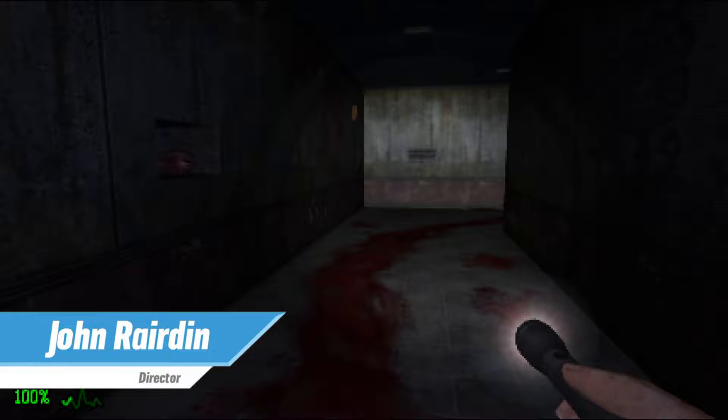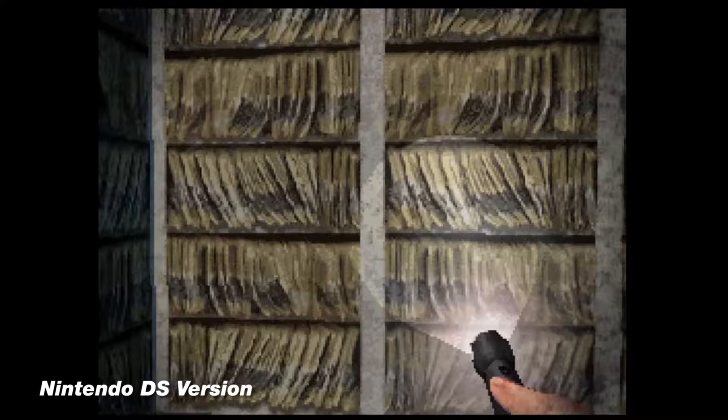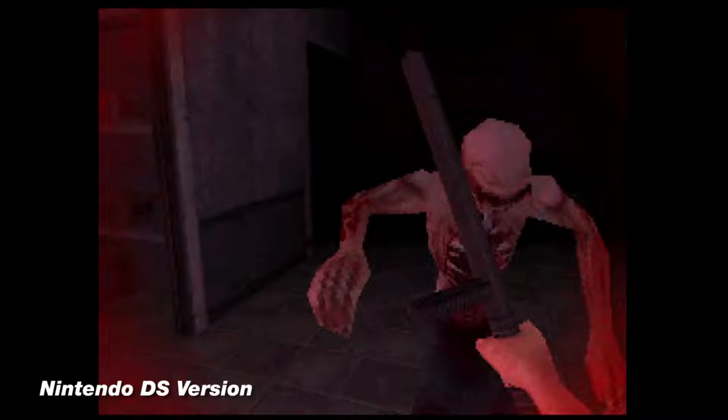Dementium the Ward is making its way to Nintendo Switch 16 years after its initial release on the Nintendo DS. That DS game is a somewhat iconic release for fans of that platform. It was the first game from developer Renegade Kid, now known as Atoui, and pulled off on DS what was usually limited to big first-party releases. Dementium was a fully 3D, first-person survival horror game that ran at a buttery smooth 60fps.